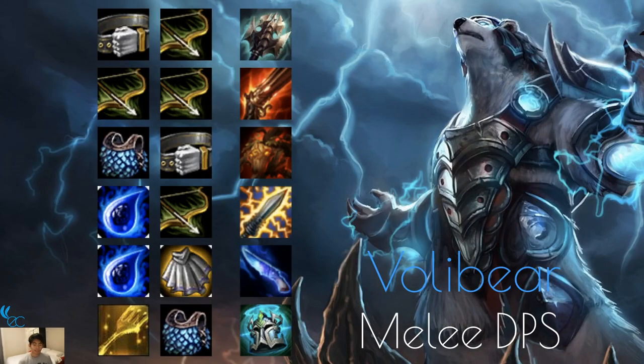Volibear is a melee DPS with a unique ult that adds chain lightning to every auto attack — and that chain lightning procs on-hit effects. So on-hit items are really good: Titanic Hydra, Red Buff, Static Shiv, Hush are all great. Rapid Fire Cannon is cool too since he'll be a bit further back while doing all that chain lightning splash damage. You can make him a Knight since Sejuani is a Knight and they're both Glacials.